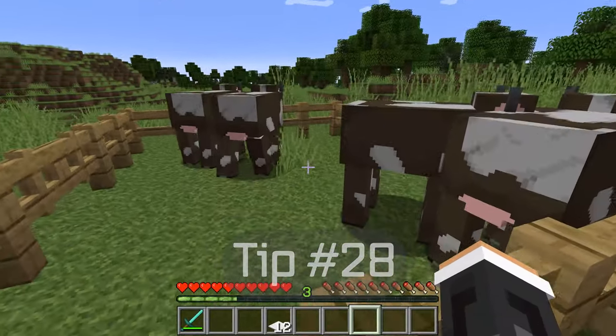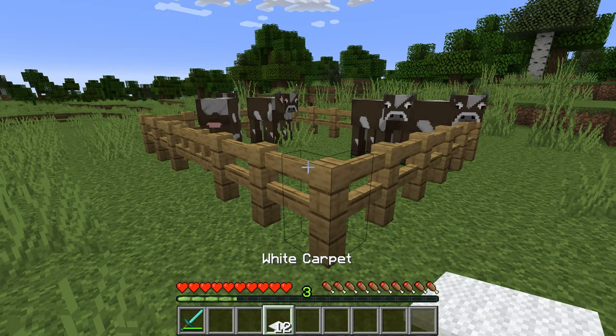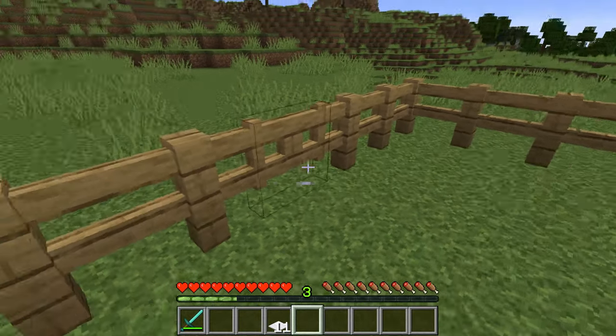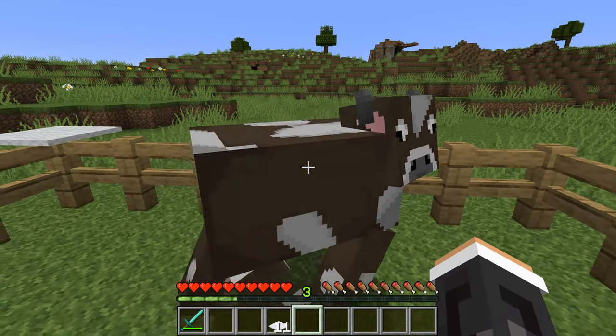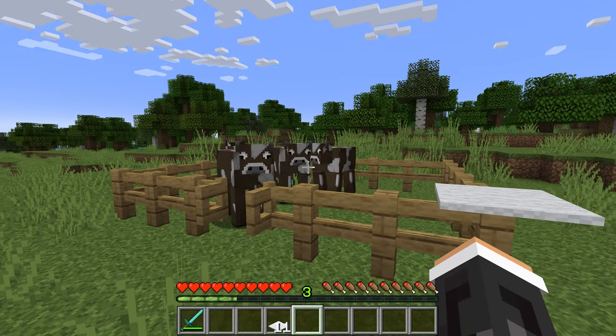Tip twenty-eight. A player cannot jump over a fence. However, if you put carpet on top, you can easily jump over the fence. This will work great for animal pens — that way you don't have to worry about animals running out of your pens when you open the gates.